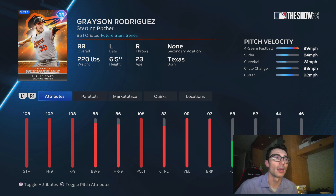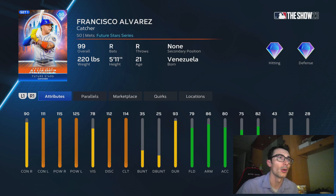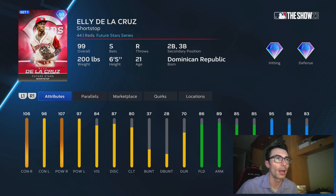When we take a look at the brand new Welcome to the Show Shop packs, we have some brand new 99 overall cards. This one's a Grayson Rodriguez card — he does have Outlier, he's a pretty solid player all around. Francisco Alvarez is a solid power hitting catcher, but I'd probably stick with a couple other guys, that's just my personal preference. Eli De La Cruz — I think is the best one out of this pack this time around.